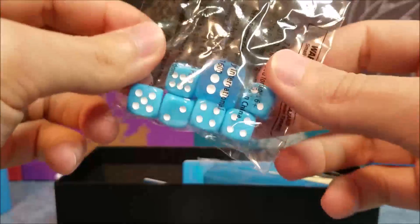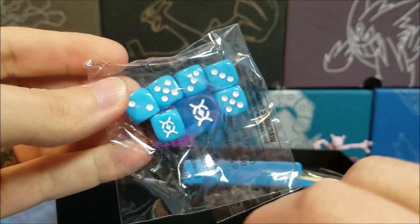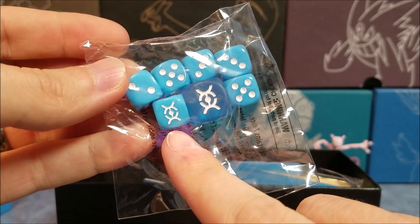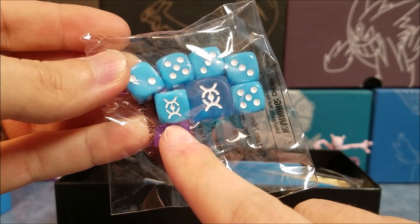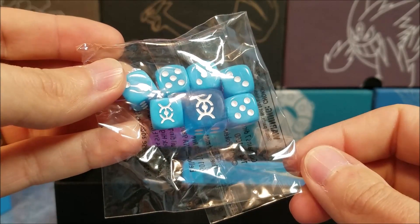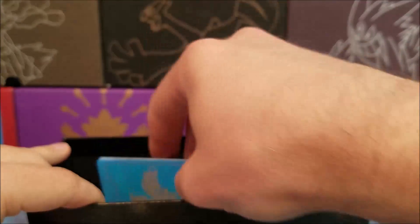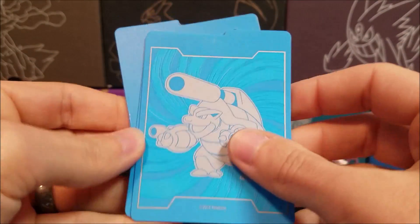I've got these pretty blue dice. Someone pointed out that the symbol on this looks very similar to a stadium from the anime — kind of has that look to it. We've got the dividers.